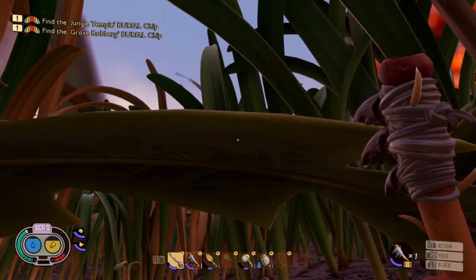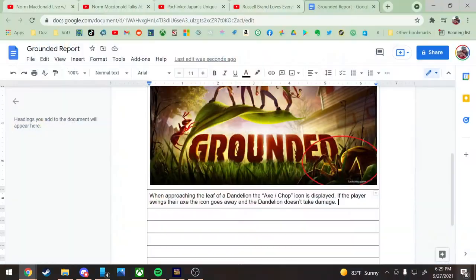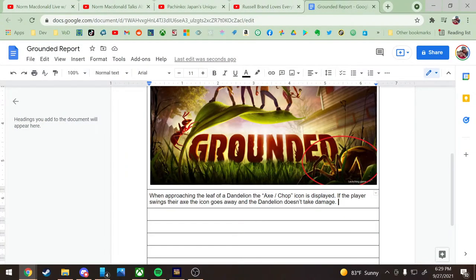So I went ahead and wrote that up as: when approaching the leaf of a dandelion, the axe chop icon is displayed. If the player swings their axe, the icon goes away and the dandelion doesn't take damage.